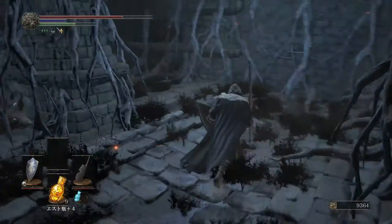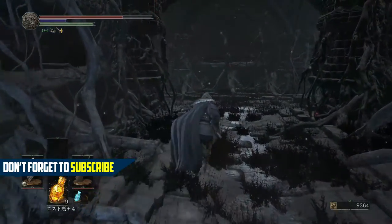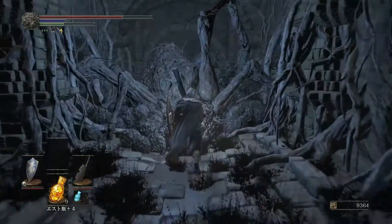Just follow this path — it is sped up because it's not really that long. You want to come to the room with three rats, it looks like this. This is an illusionary wall — come over here and take a left and you will get your pyromancy tome to unlock Firestorm.